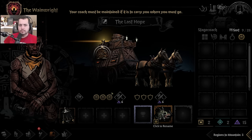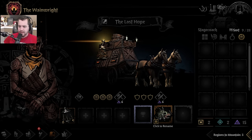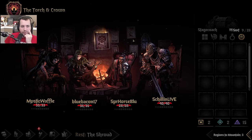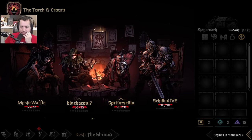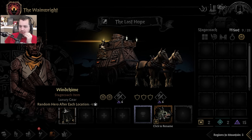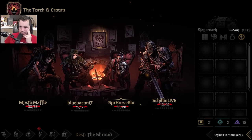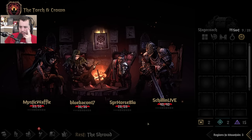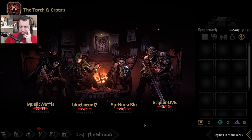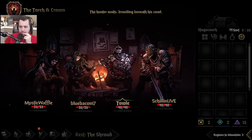Your coach must be maintained if it is to carry you where you must go. Pick me is still open if you'd like to be chosen — we're about to draw names for our bounty hunter, stagecoach name, and the pet. Been watching the playthrough on YouTube — thank you, Mez, glad to have you. Wind chimes reduce stress in a random hero guaranteed after each location — it's a very nice stagecoach item. I'm going to make a choice here and I'm thinking maybe the Duelist. Yeah, I'm going to do it — I'm going to trust my gut with that one.